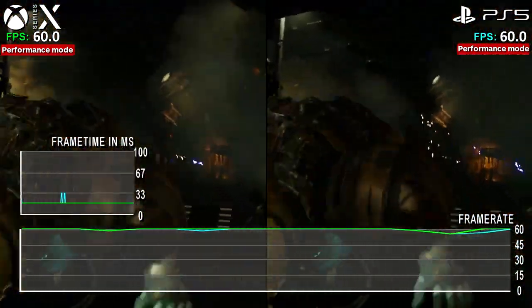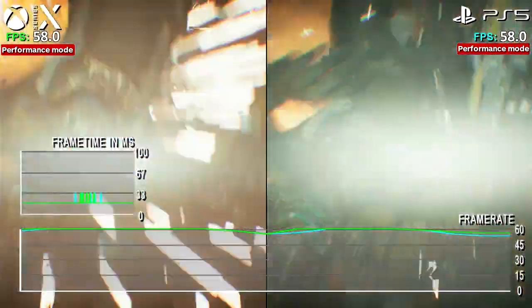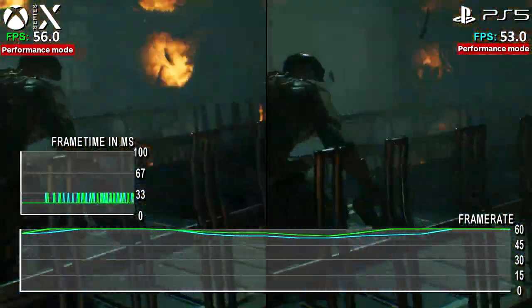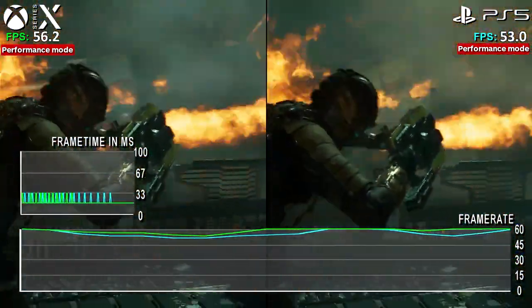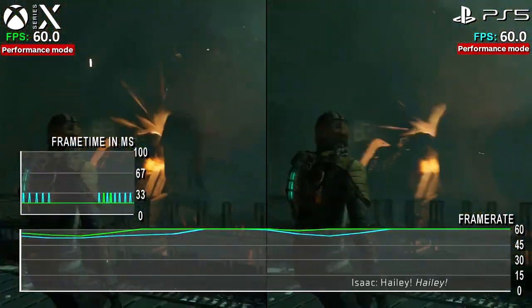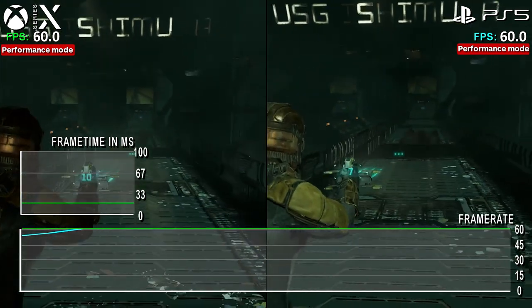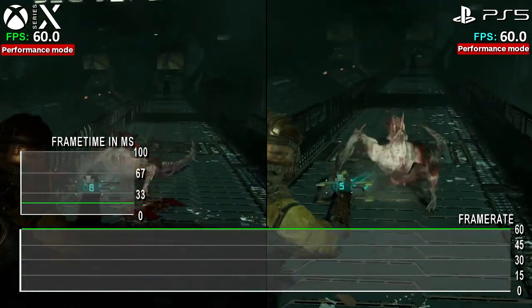PS5 and Series X in performance mode are close to perfect, and I applaud the team in ensuring that players get to choose. What we see is a locked 60 FPS on PS5 and Series X in most of these heavy light-heavy sections compared to the RT mode, and with that same cinematic section, we can see some small dips into the mid-50s before briefly returning to a smooth 60 FPS output.